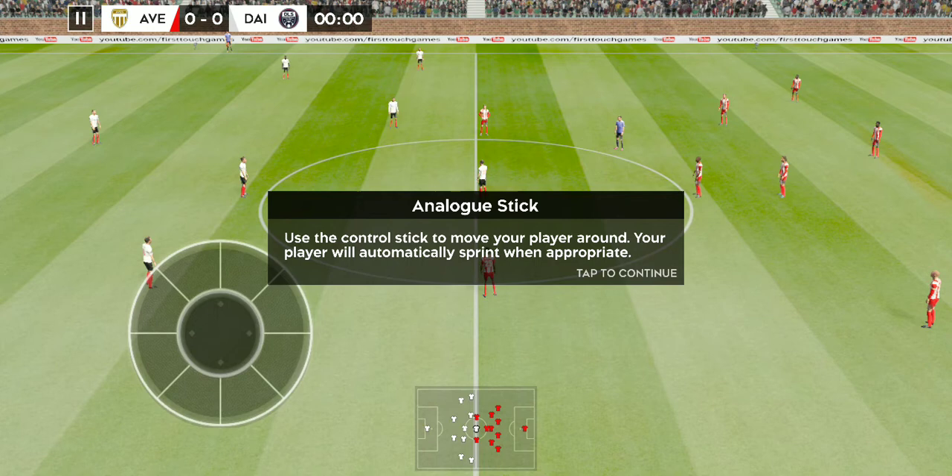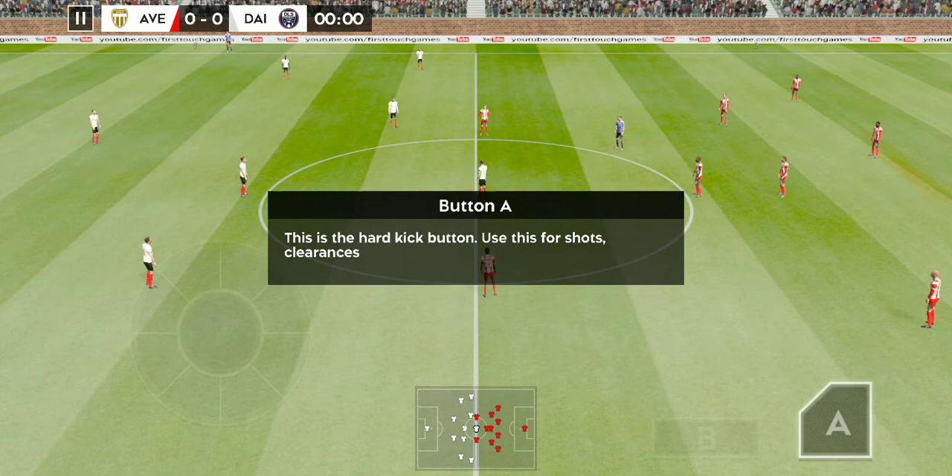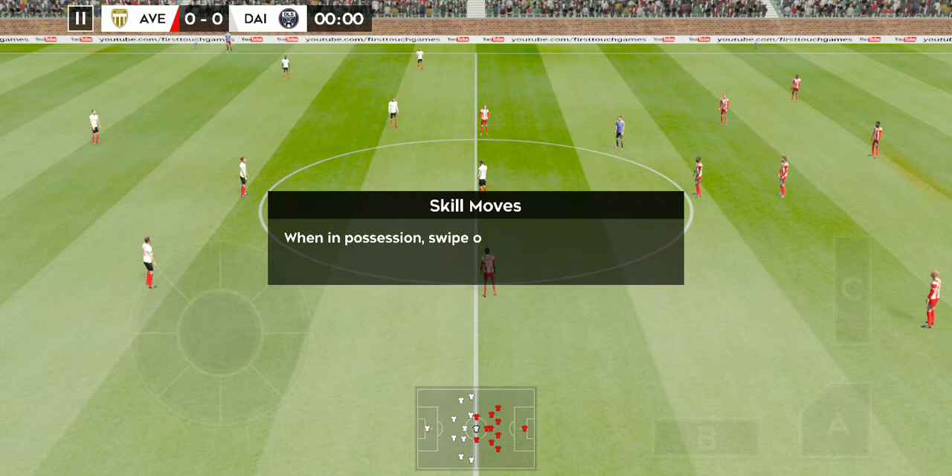This is the low kick button — use this to pass the ball or for low shots on goal. This is the hard kick button; use this for shots, clearances, or long passes. This is the lofted kick button; use this for crosses, long passes, and chip shots. When in possession, swipe on the right to perform a skill move.